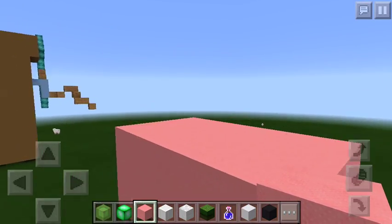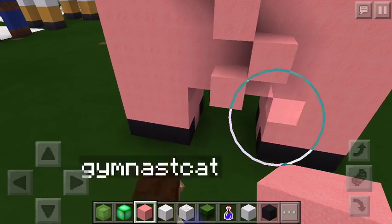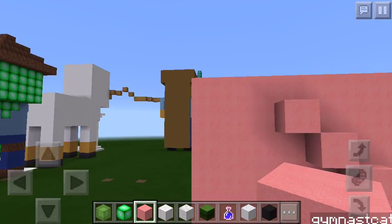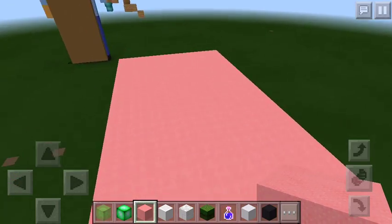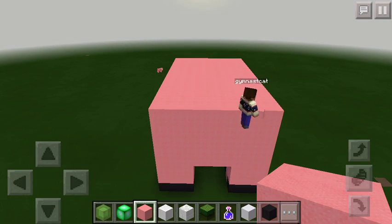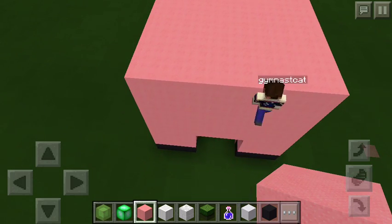What you do is make it slanted three blocks and then place a block right next to it. It should fit perfectly — one block above the butt of the pig. Now we're making — dun dun dun — the head!